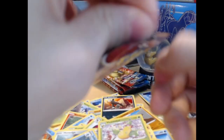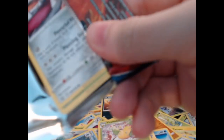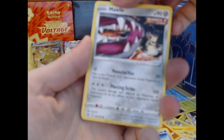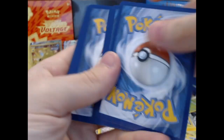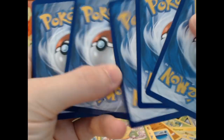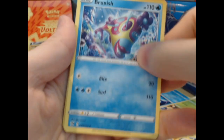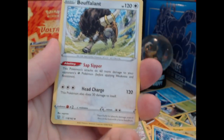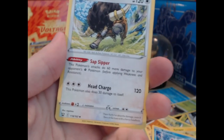Eight packs left — I fear we've pulled all the pulls. Like, that one tore like butter, that was nice. Like half of these other ones are like industrial strength gorilla glue packaging — I don't know what that material is called, plastic, I think it's plastic. I think I saw something — Bruxish, Mudbray. It's a cool card — it looks very circular.